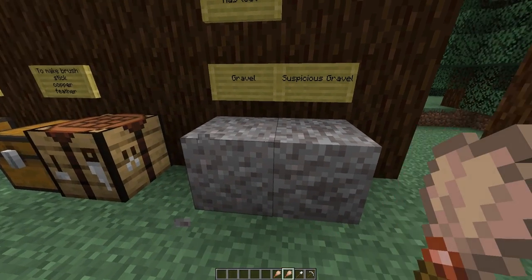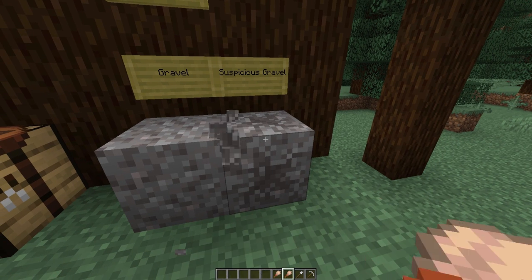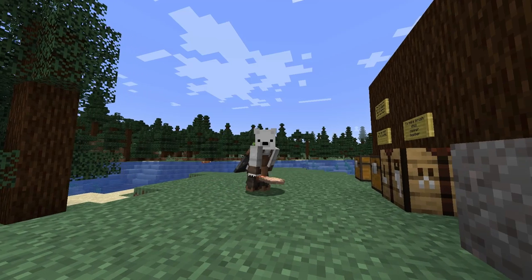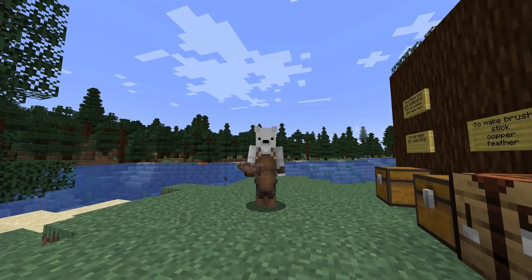Nothing happens when I use a brush on normal gravel, but with suspicious gravel I can slowly brush it like this, and if this was naturally generating suspicious gravel, by right-clicking and brushing it, an item will appear out of it. But let's head over to a trail ruin that's near this location and have a look.